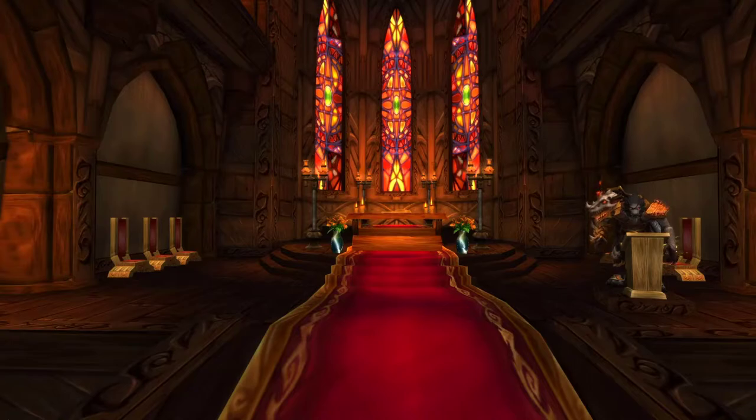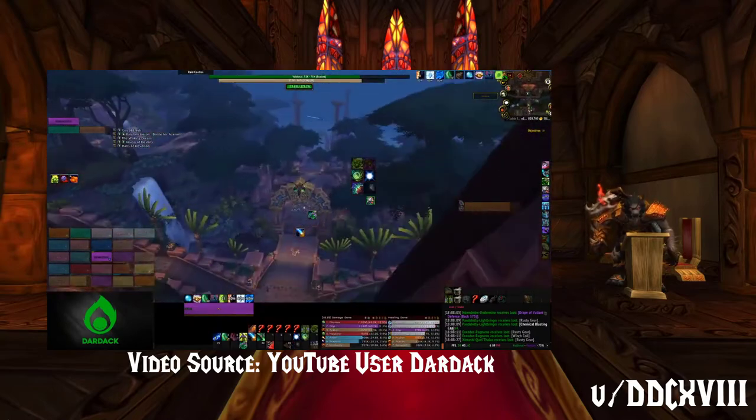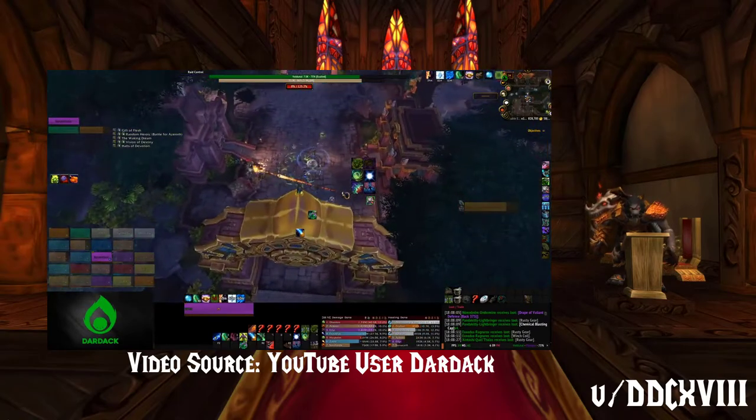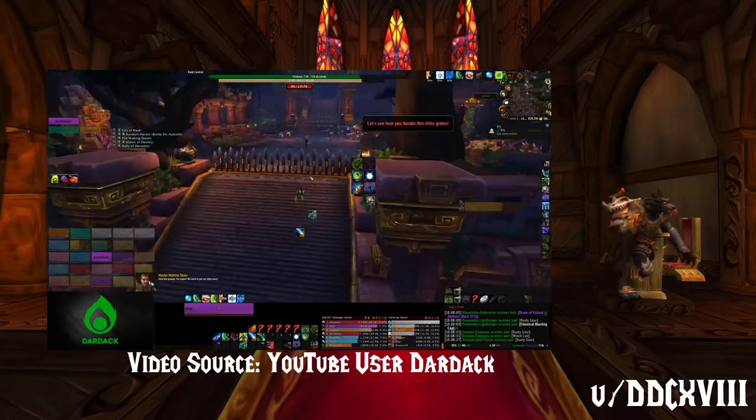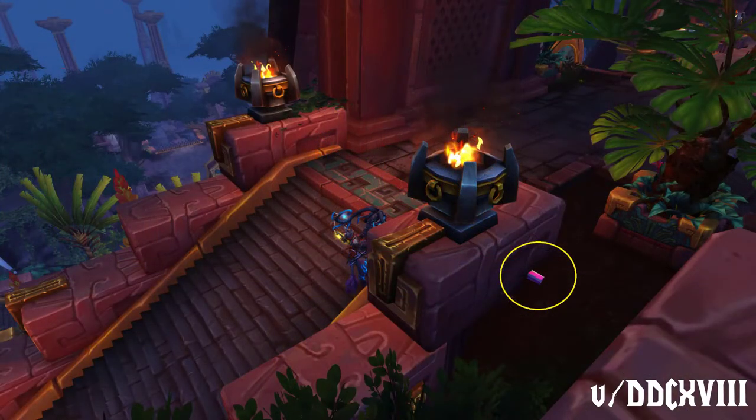We have an interesting change noticed by Reddit user dcc18. There exists a skip for demon hunters in the De'siral raid where you can get past the mecha-talking counter by going high up a flight of stairs, gliding to the entrance of his arena, and then doing some fell rushes across the arena to skip the encounter. What has been noticed is a little neon pink block to the side of the stairs — a badly hidden invisible wall that was added. These artifacts are usually placed within or below existing structures so they are out of sight, and this one being visible is pretty obviously just human error.